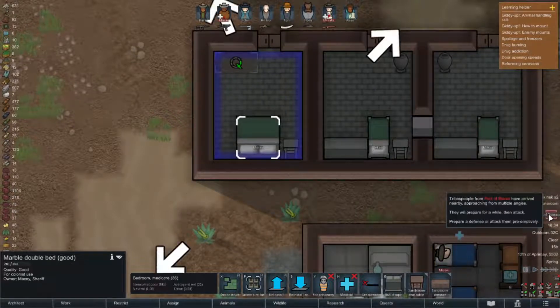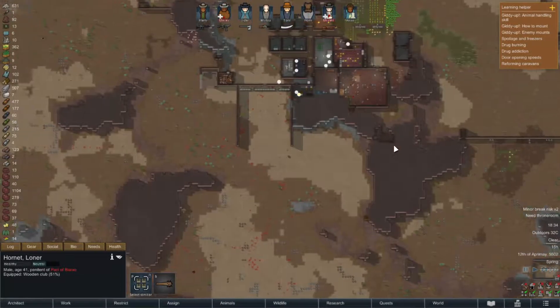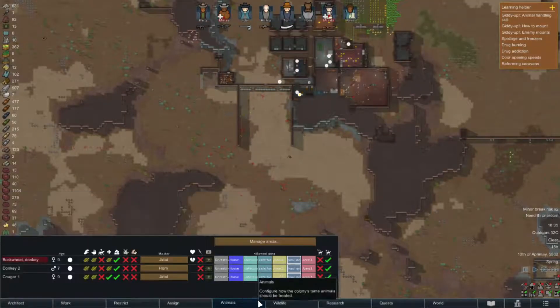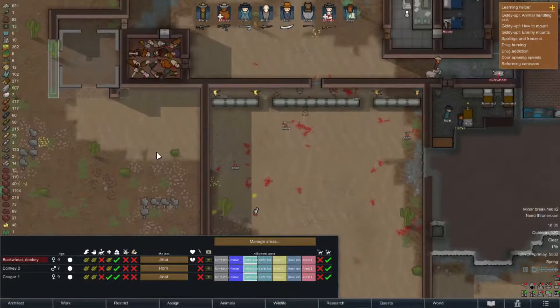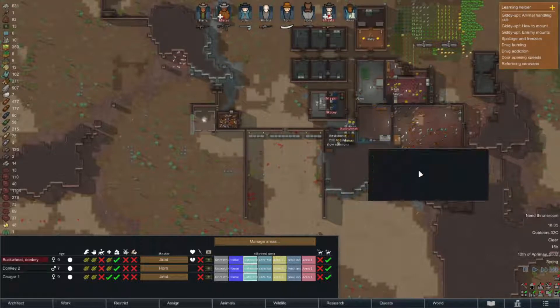Jump to location - you guys are all the way up there. I'm going to force you to walk all the way down and around. Everybody is restricted to safe zone, including animals. Animals are in safe zone. We'll wait for them to come in and we will take them out with our turrets. Good little battle to start off the episode.